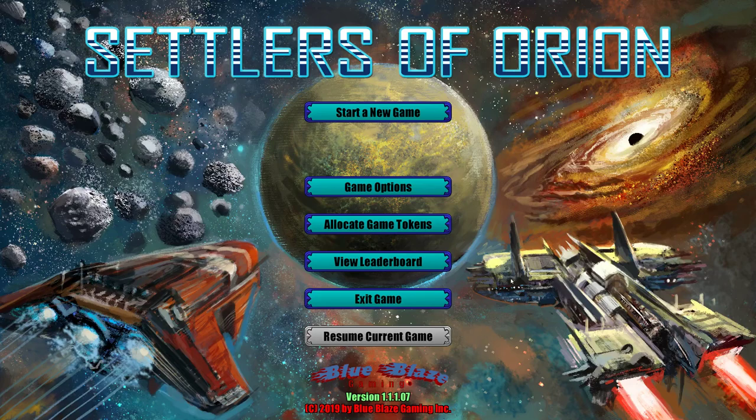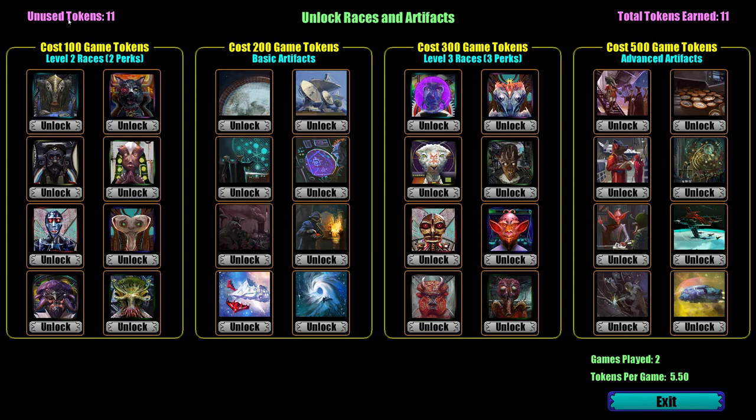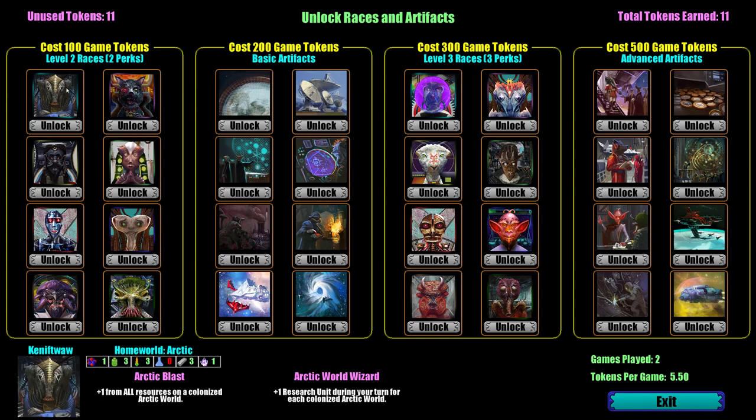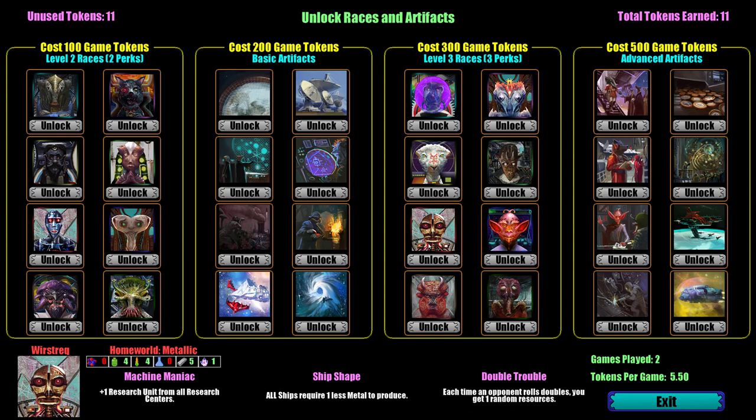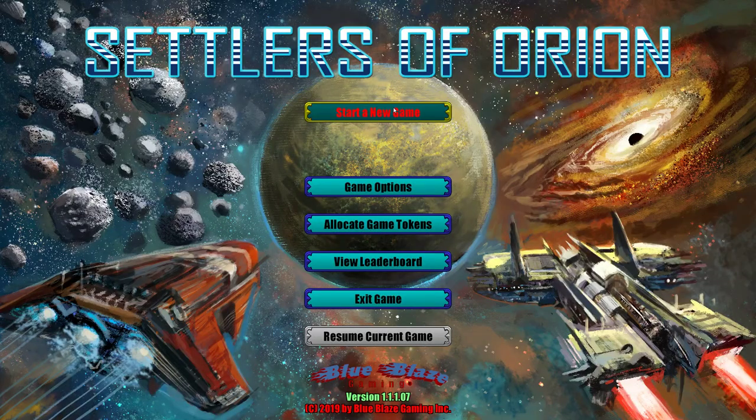So there are reasons to keep playing. That is Settlers of Orion, guys. It's five dollars and I just had a great time playing it. As you saw, matches don't last long — that was a little over an hour — and you can save anytime. You do get a little something even for losing. I'm going to have to win a few more games to unlock some things, but that's what the difficulty settings are for.